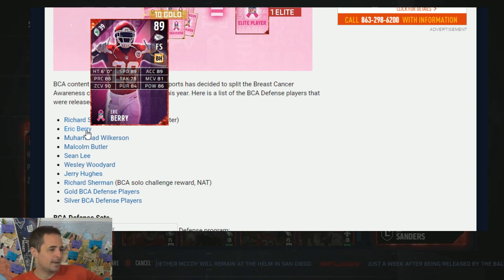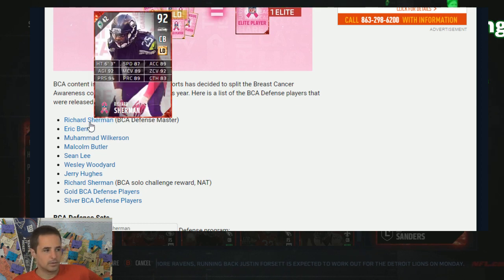Eric Berry gets an item, 89 speed, 89 accel, 90 zone, 86 hit power. He's at free safety, not strong safety, so Berry's a free safety this year. 78 tackle, that's a little bit low. He's got 81 man, a little bit like that Ron Parker we showed earlier. 84 pursuit. I think he could struggle to tackle a little bit, but 89 and 90 is pretty balanced for this point in the season. If you'd like the Eric Berry, I don't think that's a bad move.